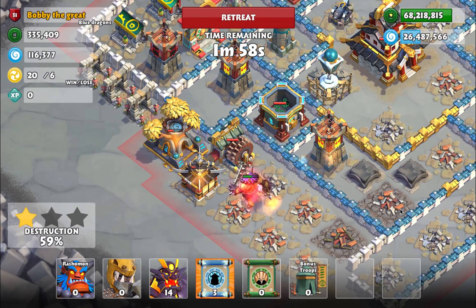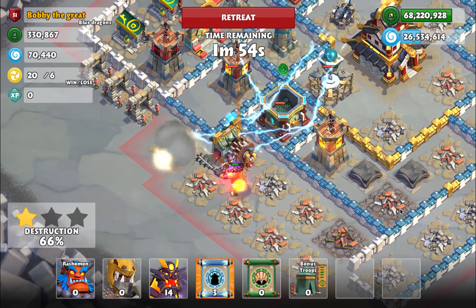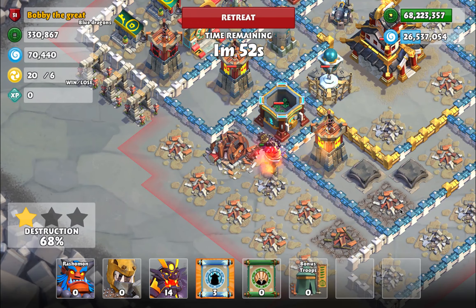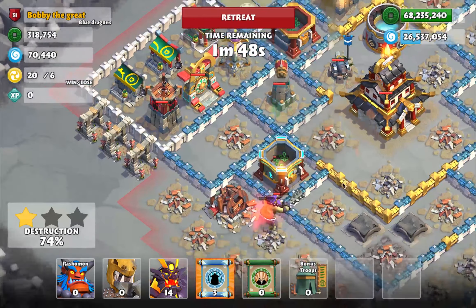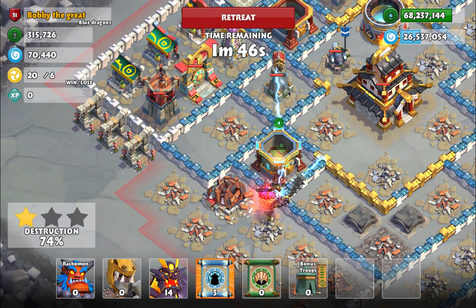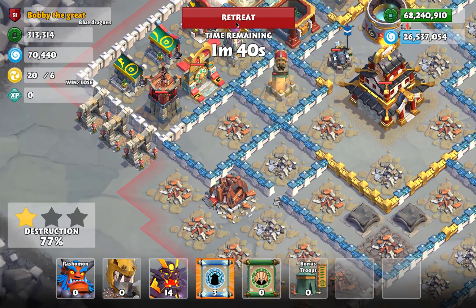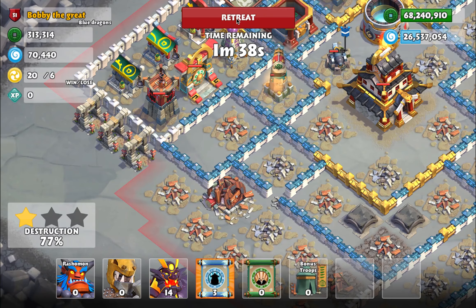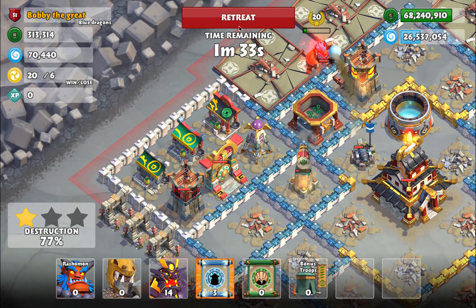Drop Rashomon in — that tower's almost gone. Let's freeze these ones and drop the bonus troops in. Pretty soon you'll start to see him hit things and cast that lightning. The blue lightning is Raiju — you can see it's already spreading. It'll jump up to five spaces whenever it hits something, so you get quite a bit of stretch. You're hitting over here but the damage is stretching all the way out to the castle from the corner of the base — really good spread.